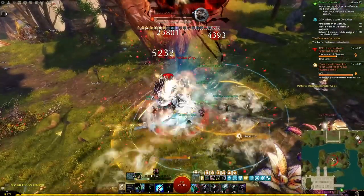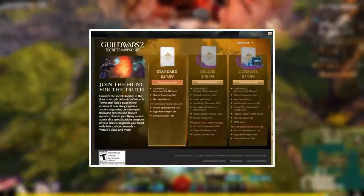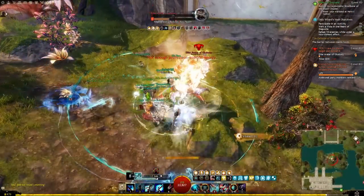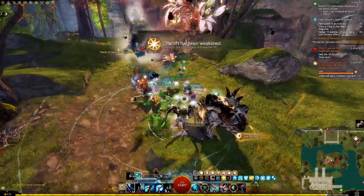First things first though, for this activity you will need the Secrets of the Obscure expansion and go through part of the story on at least one character to be able to track and activate rifts.